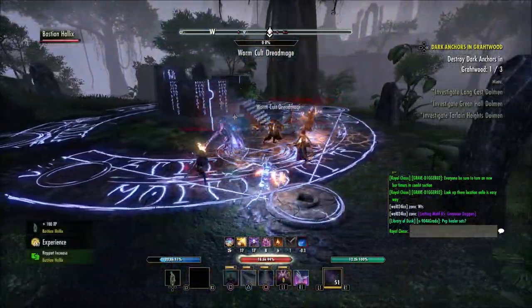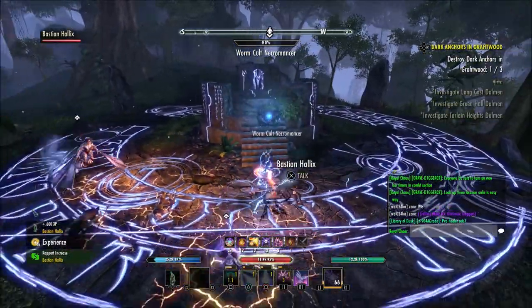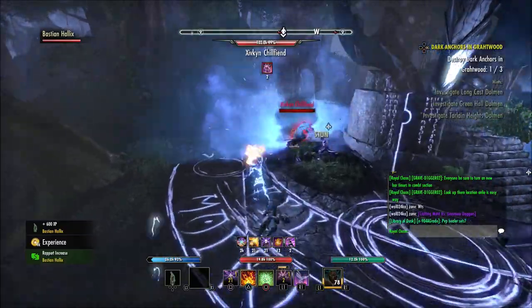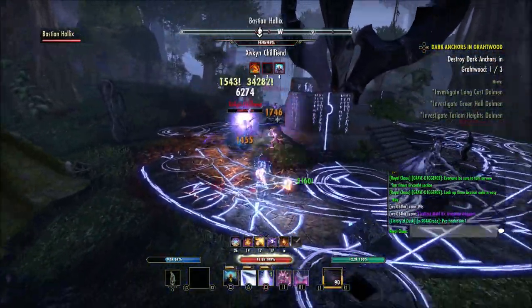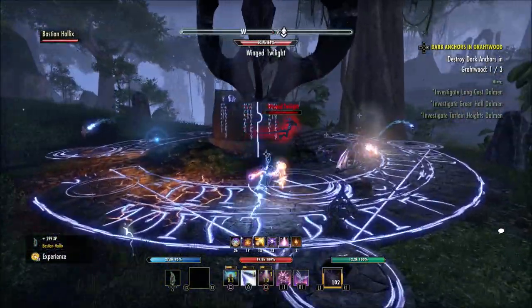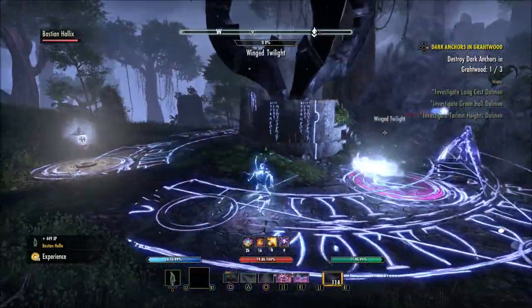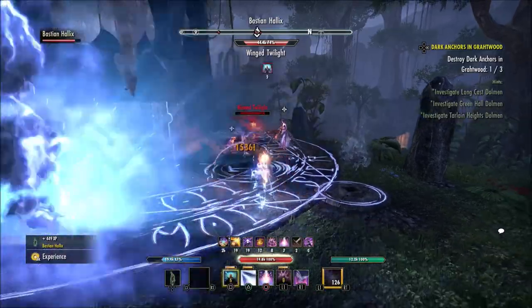Another place you can get them is four-man dungeons. A lot of people have been soloing these. I've only gotten one drop so far from soloing several four-man dungeons, but there are some people in my guild that have been getting some good drops out of them. Whether you solo them or go in with a group, either way you do have a chance to get companion gear. Just keep in mind, anything that's a boss — whether it be a world boss, a public dungeon boss, a dungeon boss — any boss in the game, you're going to have a chance to get companion gear.